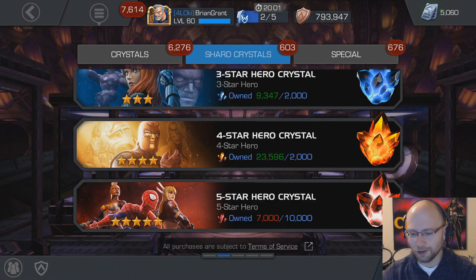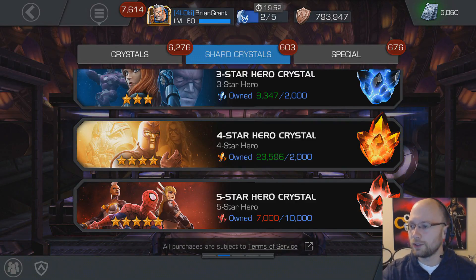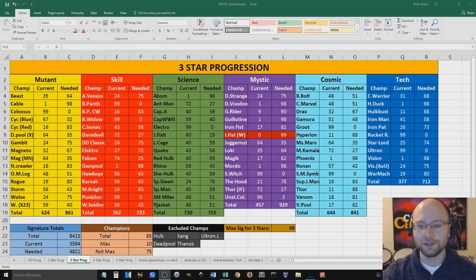So I was kind of thinking about what champions do I want to see, what champions don't I have? And I realized I never did my 4-star spreadsheet yet. What I'm talking about is — if we go to my spreadsheets over here — a while back I made a 3-star spreadsheet that shows my current champions, the signature abilities for each specific champion, how many I need in total for that specific class, and then how many I need in total. Right now there are 85 3-star champions that I can get, with some exclusions.